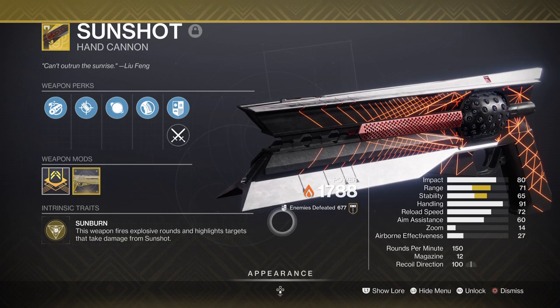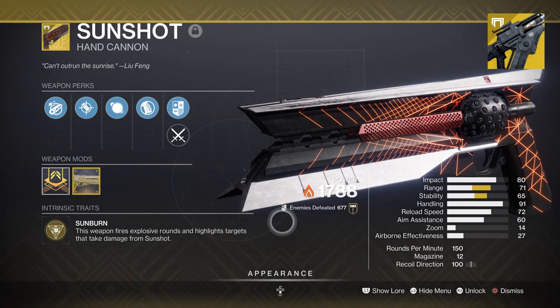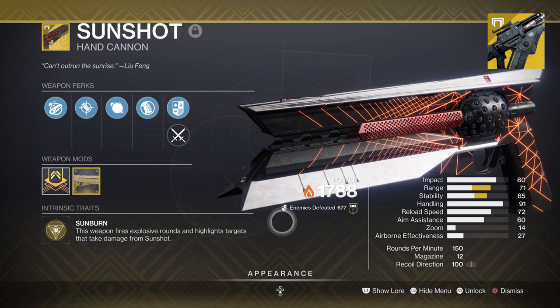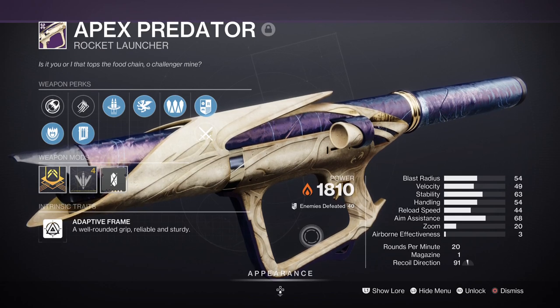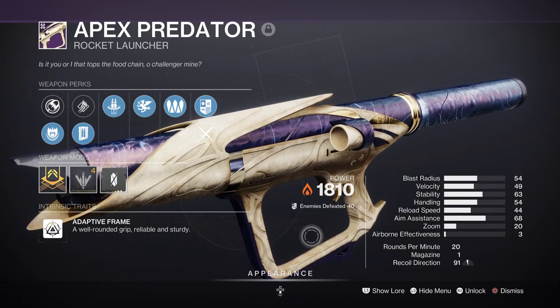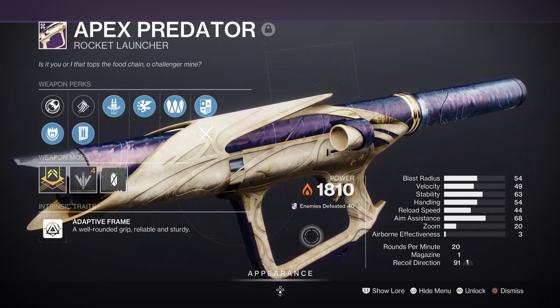However, if you want scorch applied to a target directly without the need for kills, then Skyburners Oath will always be a top recommendation. Pretty much everyone can easily get one and it has been adjusted to be stronger than ever before. I would then also recommend a heavy weapon with Incandescent, though this may vary. I simply went with Apex Predator with Vorpal Weapon and Reconstruction for boss damage.